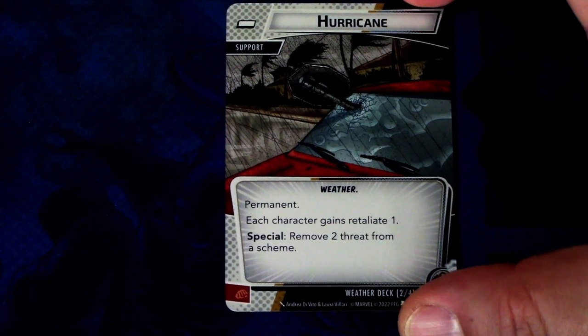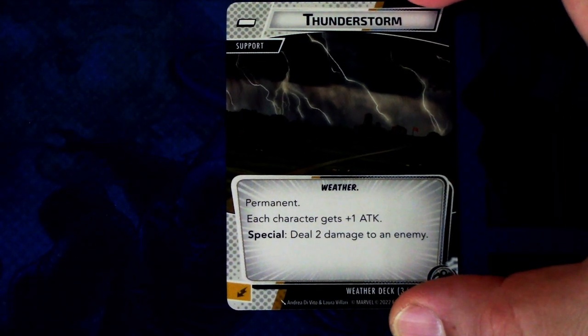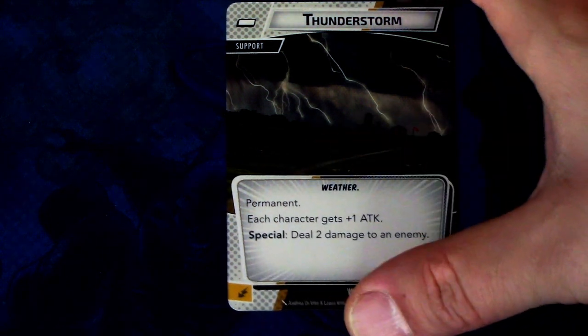Next up we have Hurricane. Hurricane is a weather support, permanent. Each character gains Retaliate 1. Special: remove two threats from a scheme. This has a physical resource. Then we have Thunderstorm. Thunderstorm is a weather support with permanent. Each character gets plus one attack. Special: deals two damage to an enemy. And this has an energy resource.